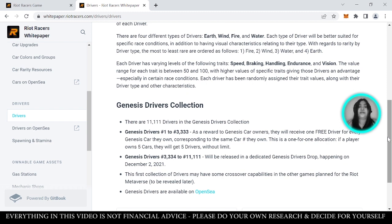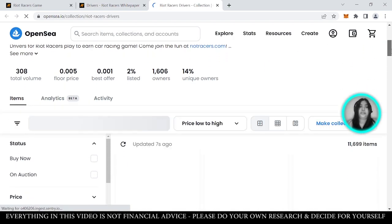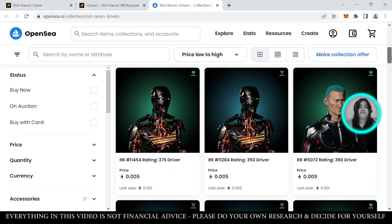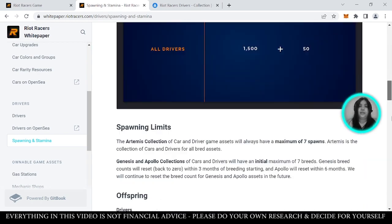Currently there's a Genesis Driver's Collection which you can also buy on OpenSea. The cheapest driver floor price is around 0.005 Ethereum. In Riot Racers you can also breed — they call it spawning. Spawning is the creation of new Riot Racer game assets. Cars and drivers can actually spawn offspring. All the details about spawning are in the whitepaper.